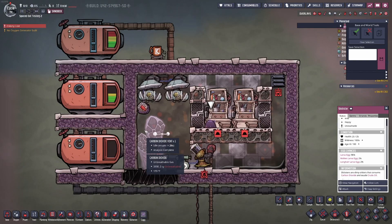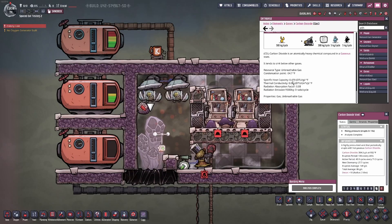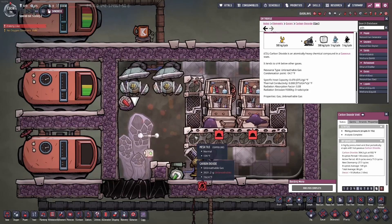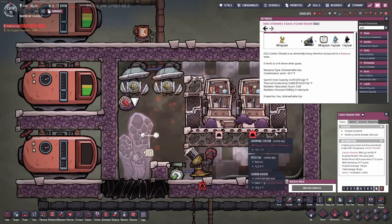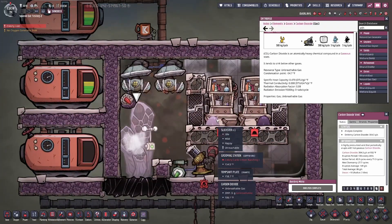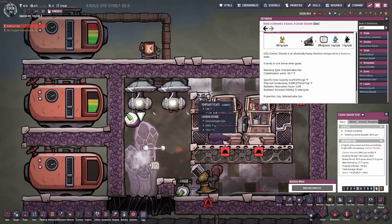This first setup uses a carbon dioxide vent. The main issue with vents is that carbon dioxide comes out at 932 degrees — that's hot. However, carbon dioxide has such a tiny mass and outputs so little, just 86 grams on average, that the second it touches anything it immediately exchanges all its heat, meaning you don't really need heat deletion. Although this room will heat up over time, you can bring in a slickster or put a temperature plate to cool it down. The gas pumps are only here to take the excess carbon dioxide, since this vent actually produces way too much for just three slicksters.